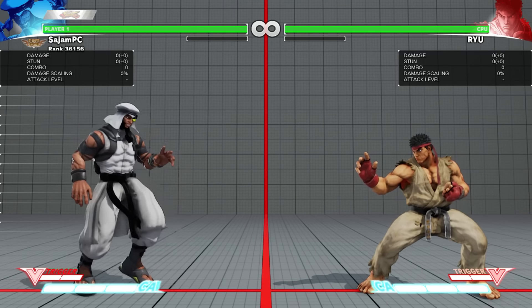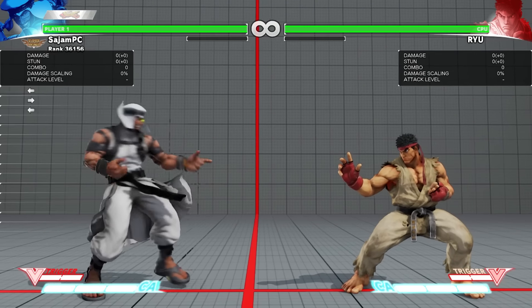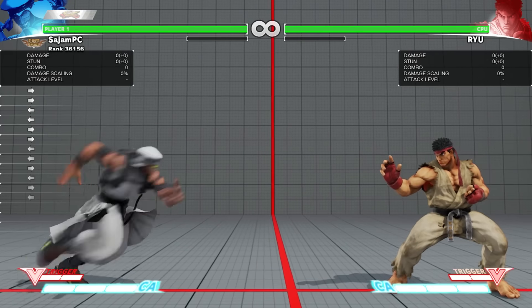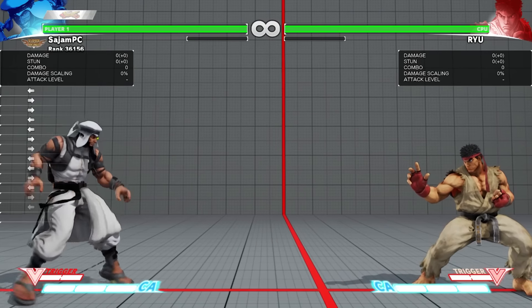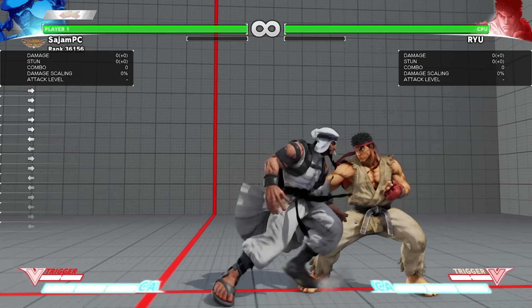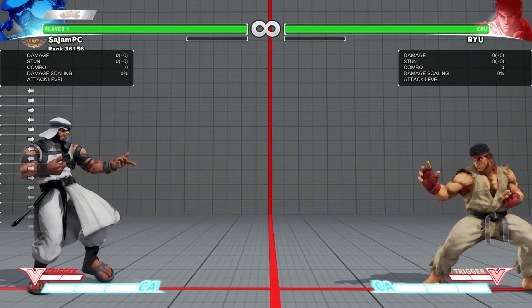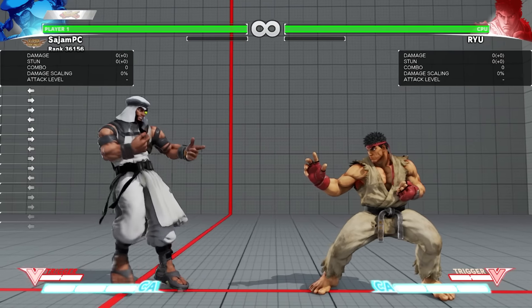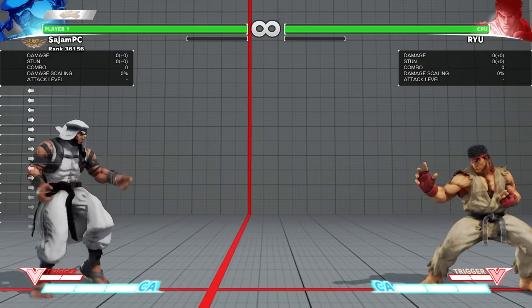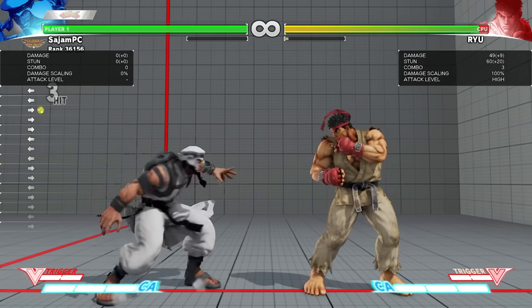Rashid is a super high mobility rushdown character. His walk speed looks fairly average and his dashes are pretty normal, but his forward dash is really fast. What's special about him in terms of mobility is that he has a few unique tools to help him get around. He has a run, which you can do by just double tapping that dash and holding forward. So you can turn your dash into a run just like that, which you can cancel things out of, like his spinning mixer and stuff like that.